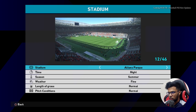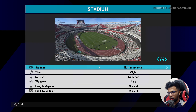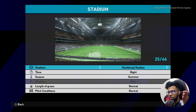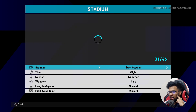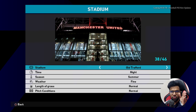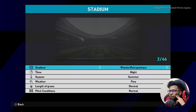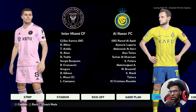You can see here is Anfield, Emirates Stadium, and San Siro. Here is Allianz Arena, here is Old Trafford, and here is the Juventus Stadium. Let's play at Borussia Dortmund's stadium at night — let's start a game.